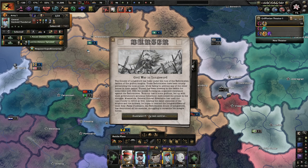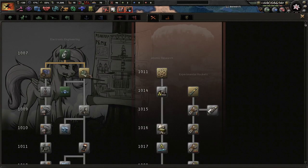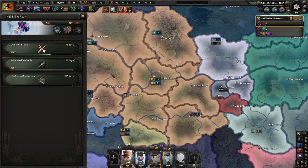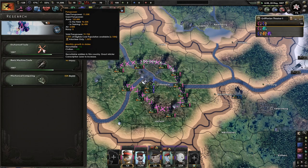Oh, that's how Griffins hold weapons. Let's get the tried and true mechanical computing — I love research speed. We only have 11,000 manpower, which would be a lot in Old World Blues, but this is not Old World Blues, this is Equestria at War.